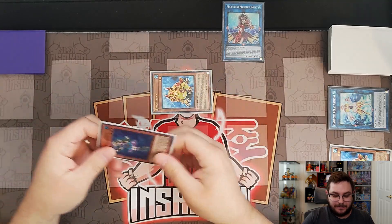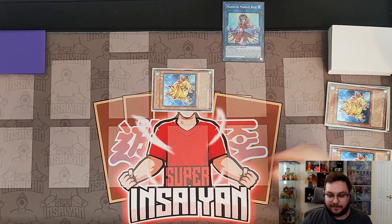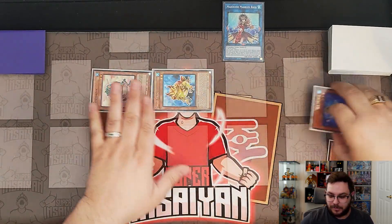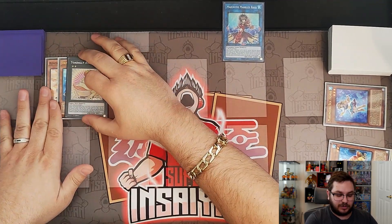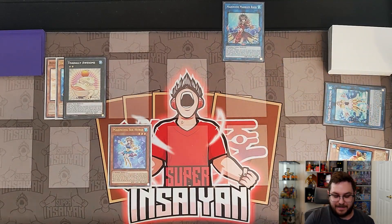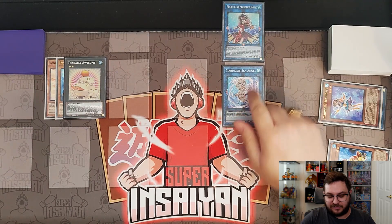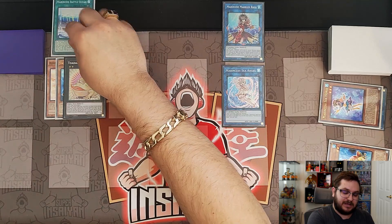We use Swap Frog's effect to return itself to hand as cost, then activate its effect again, summoning it by discarding the Seahorse and getting one more send — we will send our last Swap Frog. We activate the effect of Ronin Toadknight once more, banishing our last Swap Frog to summon out Ronin Toadknight, then overlay these into a copy of Toadally Awesome. We activate Marbled Rock's effect to target the Seahorse and add it back to our hand, special summon the Seahorse, and link summon into our copy of Sea Angel. Sea Angel activates and adds us a copy of Battle Ocean, which we immediately activate.